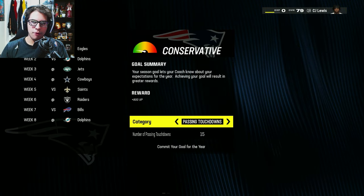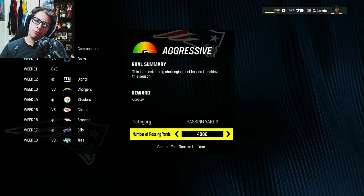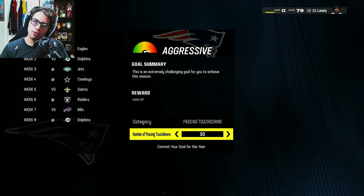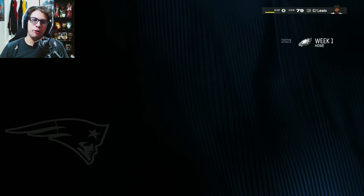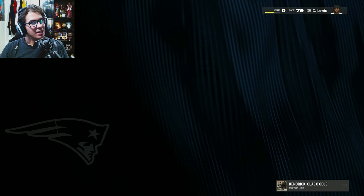Without further ado, let's set our season goal. We're going to start from a new season — definitely going for 4,000 passing yards and 30 touchdowns. I feel like I can get 30 touchdowns, so we'll go with touchdowns. We're going up against the Eagles in week one since we have to start from the beginning of the season.